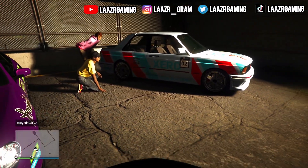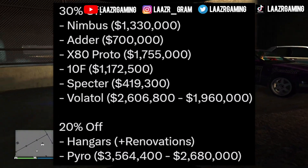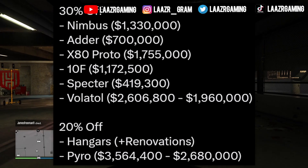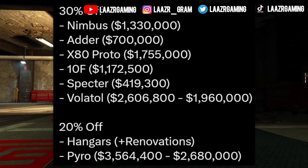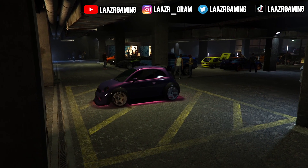As far as this week's discounts, you can get 30% off the Nimbus, the ADA, the XAE Proto, the 10F, the Spectra, and the Volatile. You can also get 20% off all of the hangars plus renovations and the Pyro airplane — a pretty decent week overall.